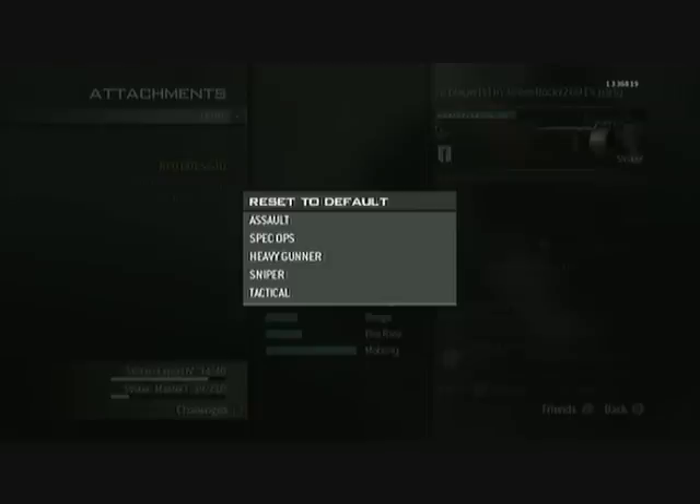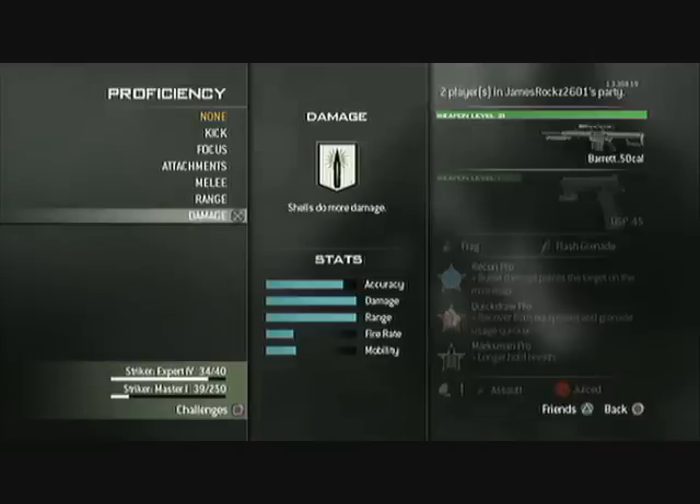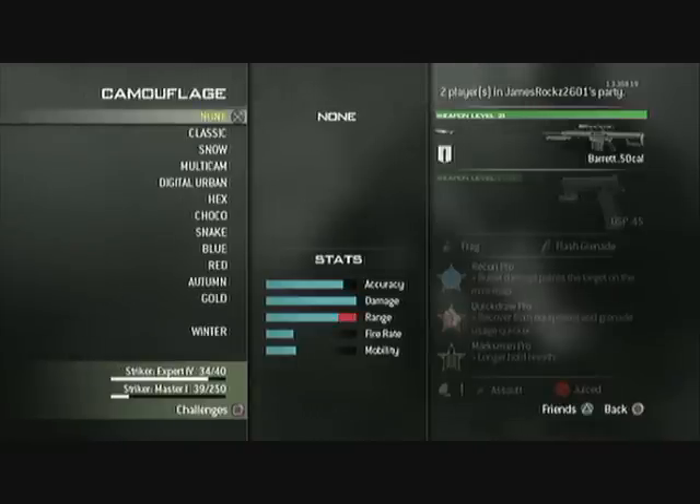Then don't click anything unless it's attachments — just press Circle, which brings you back onto this pop-up menu. Select any of these that you want. I want this sniper, the Barrett, and then click Yes. Then click on Damage again.